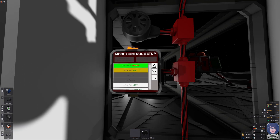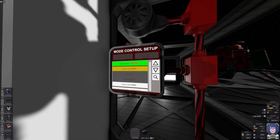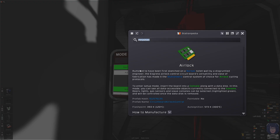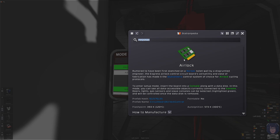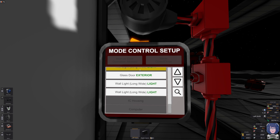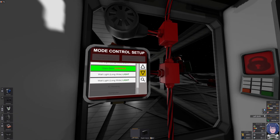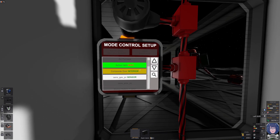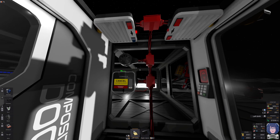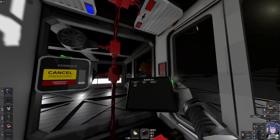Now we have to select an active vent. The simple airlock I just printed can only control one vent, but we have two. I want to show you the simple one first. Now we have a composite door and a glass door. Let's select the glass door as the exterior door — you can see it's now locked. And the composite door is the interior door. The airlock is operational.